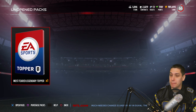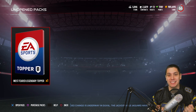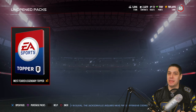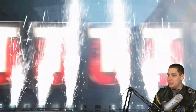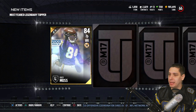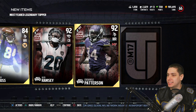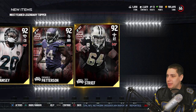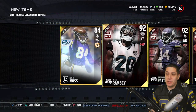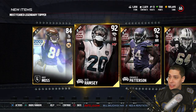Alright guys, this is the final thing — the Most Feared Legend Topper. I've seen people pull some crazy stuff out of this. I would love if mine could be freaking Randy Moss or Michael Strahan. One time, EA, hook me up, let's go! We get the Randy Moss gold player — just to troll me. Come on. Jalen Ramsey, Cordero Patterson, and our final one is just going to be a gold player. So we got quite a few golds. We didn't pull anything super crazy out of this, but we did get that Le'Veon Bell which was a nice pull, and we got a ton of legend items as well.